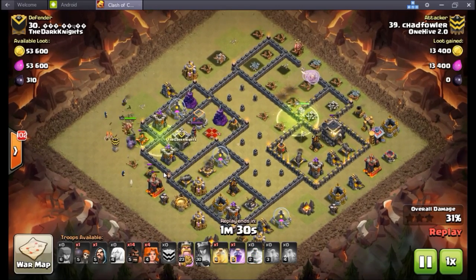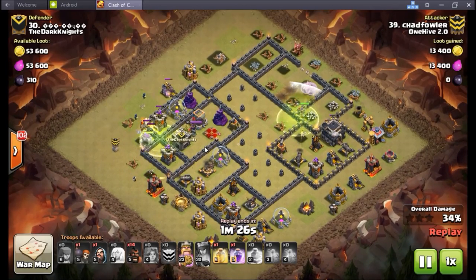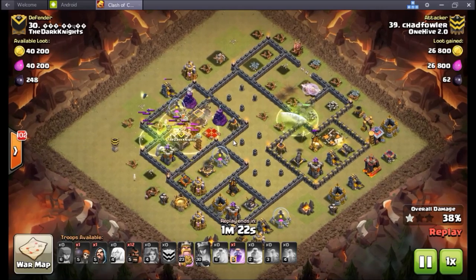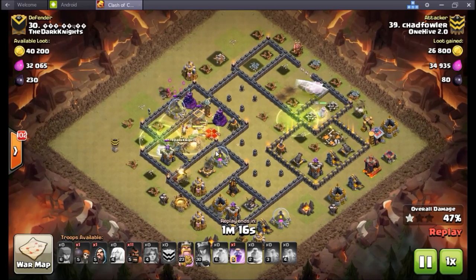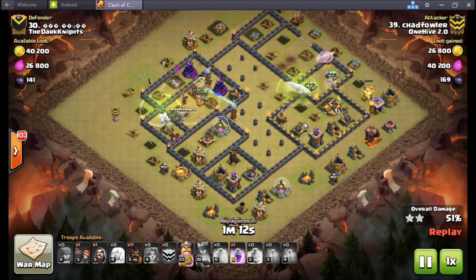Now he's going to come in from the nine o'clock section with the rest of the kill squad. Jump goes down, valks go in — everything's going right in on the defensive queen. The defensive queen does not stand a chance with all these valks coming in, the king right in behind. Heal spell goes down, going to heal everything up, just needs to take care of this section of base.